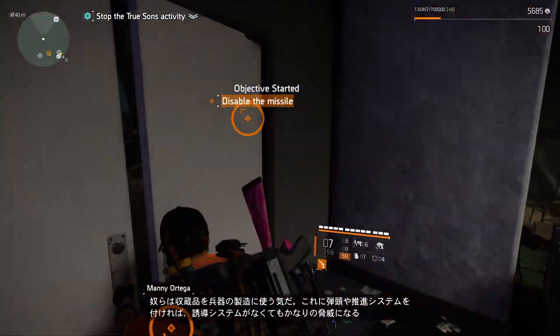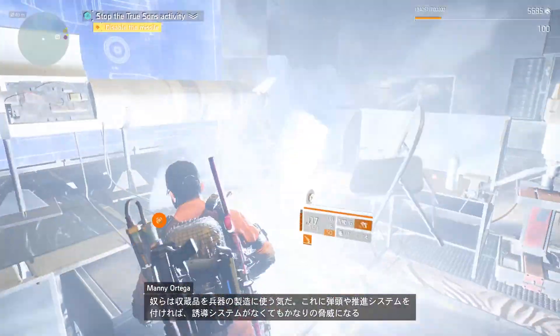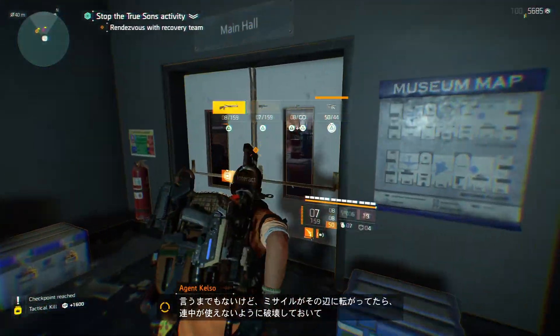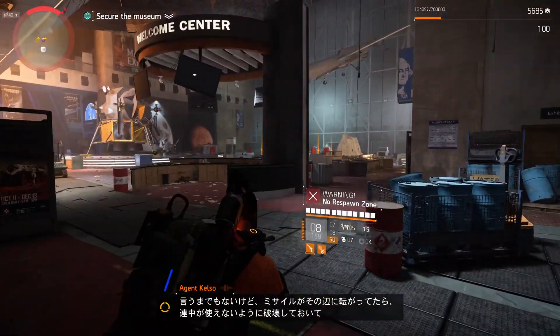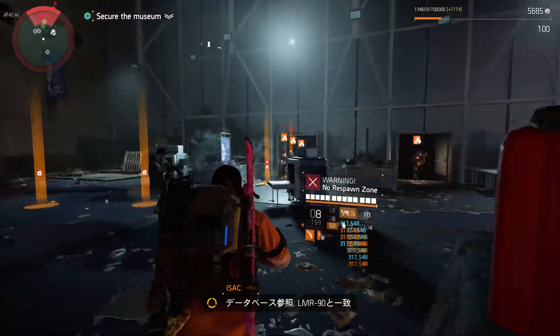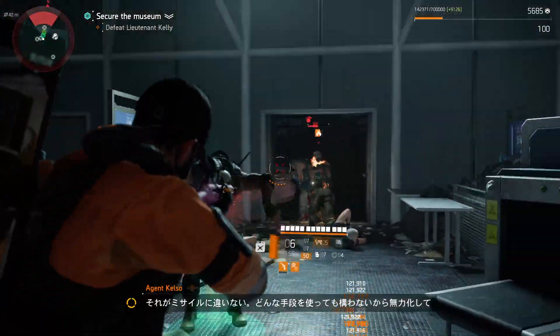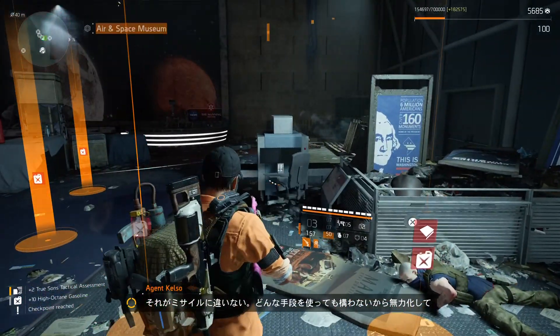They must be using a casing from the museum's collection. If they can rig it with a warhead and some propulsion, they wouldn't need much to hit the White House or a settlement. If you see any missile lying around, make sure it can never, ever be used. Database patch indicates designation LMR-90 — that would be the missile. Neutralize that thing by any means necessary.